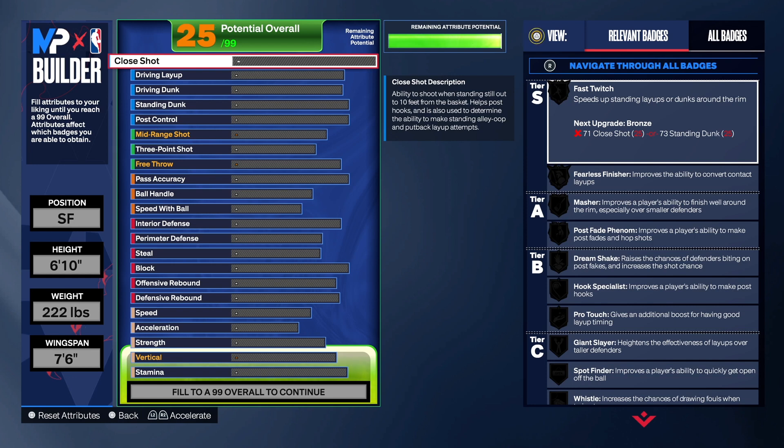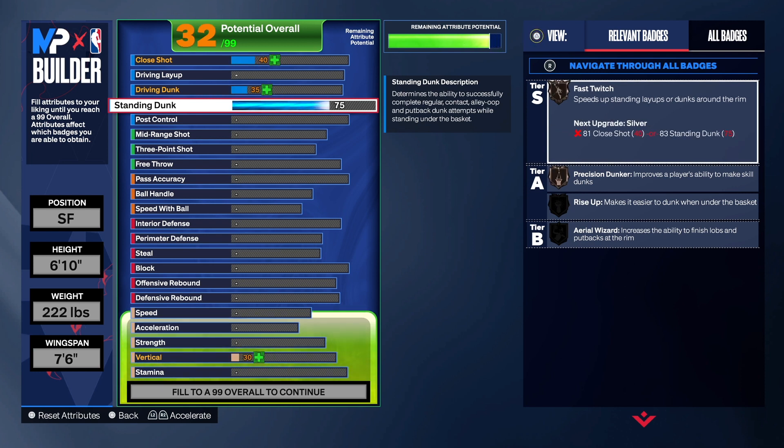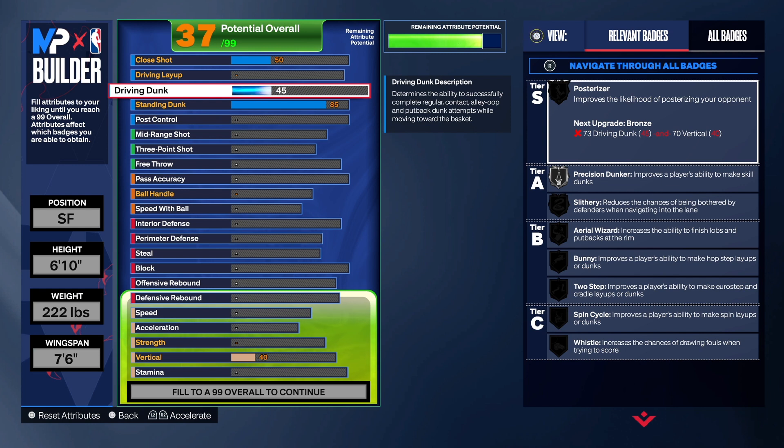So we're gonna go ahead and start with the finishing on this build. With the finishing, you have to keep in mind you are 6'10, so that means you do get the big man contact dunk. You can't turn that down. If you're 6'10, you need to get that standing dunk to at least an 83. The bare minimum I would go is 73, but you only get fast twitch and rise up on bronze, and you don't get the contact dunk. So you want to focus on those contact dunks when you have a 6'10 build. Simple as that. Y'all better put an 83 to an 85 to a 92 standing dunk on those 6'10 builds, for real, because I don't want you guys to get out there, get under the goal, can't dunk, don't get no contact. Nah, we don't want that. It ain't fun. Trust me.